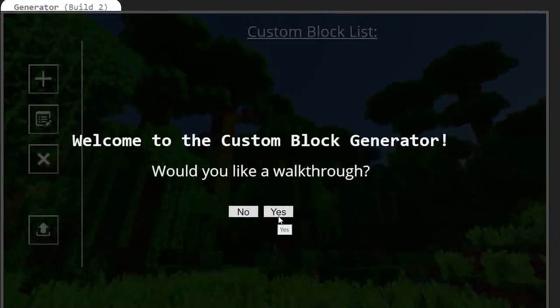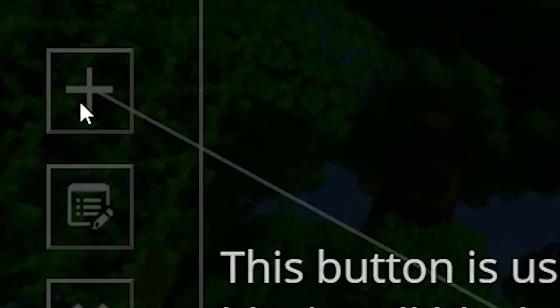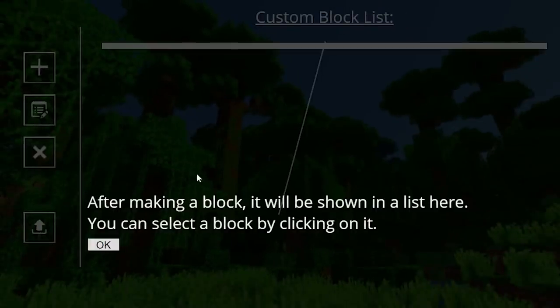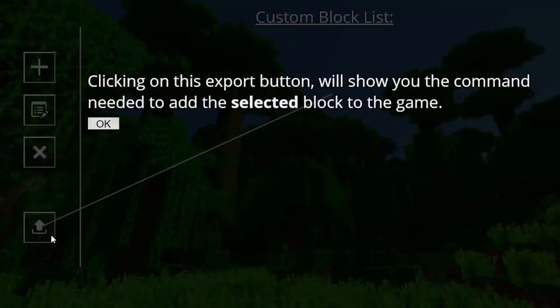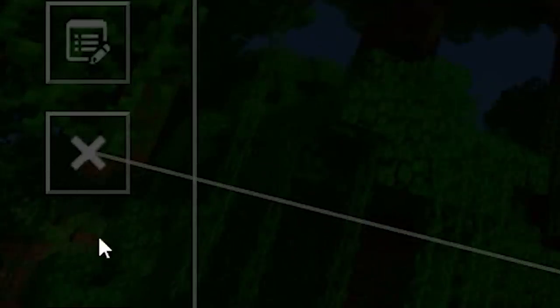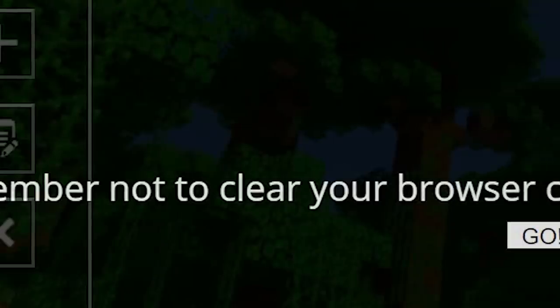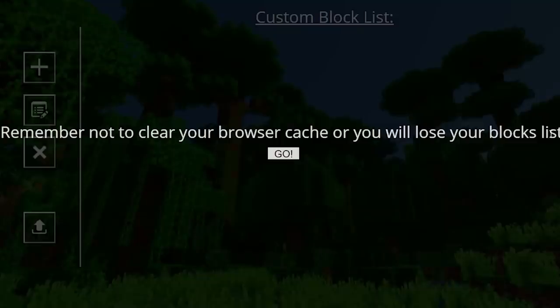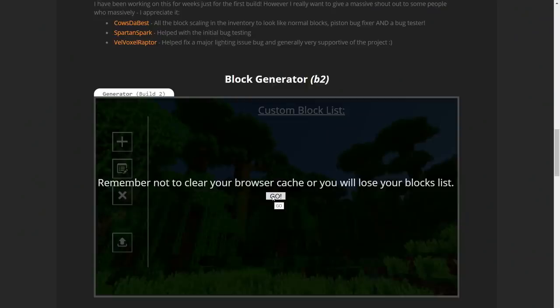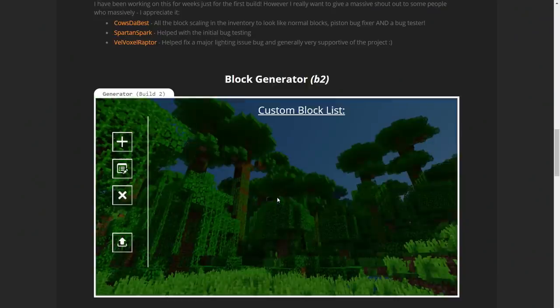We're going to go through this walkthrough together. This plus button is used to add all new blocks, all block customizations, and everything else related to those blocks. After you make a block, it will be shown in this area right here, and you can select the block to modify or delete it by clicking on it. You can export the block to get the command you need to add it to your game by pressing this button right here. Most importantly, you do not want to clear your browser cache — smart people talk for your history and data files — or you will lose your list of blocks.